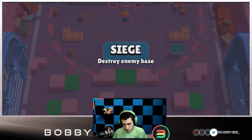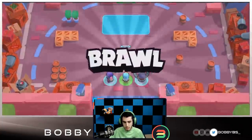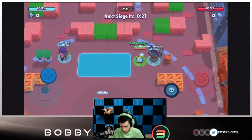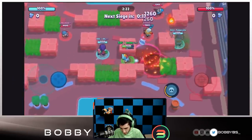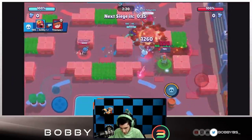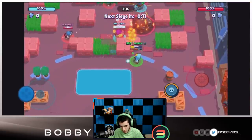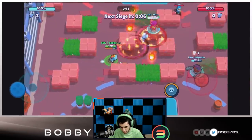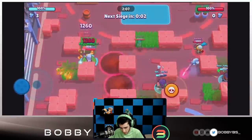Here we go — we're facing a really good comp over here: Jesse, Barley, and Penny. Really tough comp to beat but we should be fine. We're going to move up the right side because that's where the bolt is and apply more pressure over here. You want to have both of your tanks go up — one up the right, one up the left — and then basically just support whichever side the bolt is going to spawn on. It's always important that you're paying attention when the game starts.